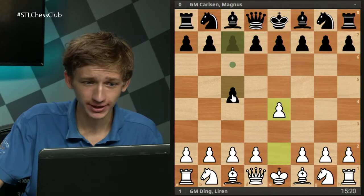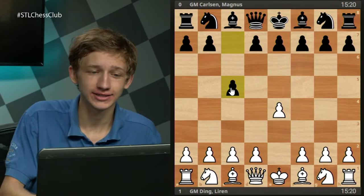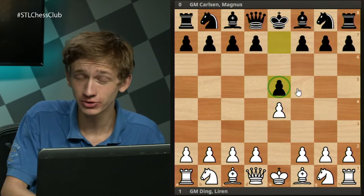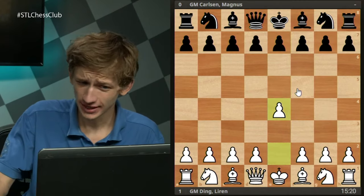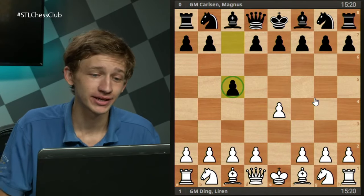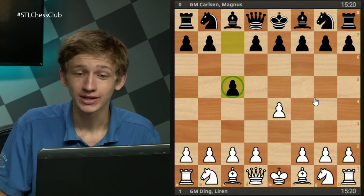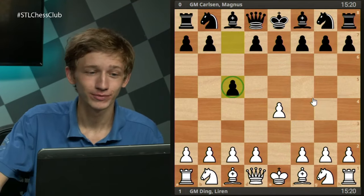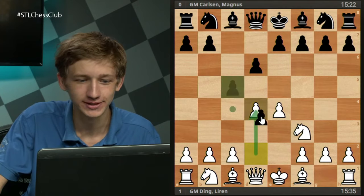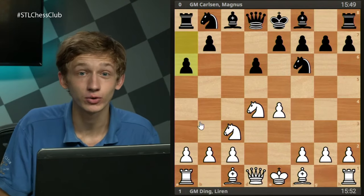Ding essayed e4 and Magnus replied with c5, something he has been known to do lately. Magnus has really been leaning heavily into Sicilian defenses, seeing a lot less e4 e5 than we used to from the world champion. In the past two years after his match with Fabiano, he has very much switched to the Sicilian. Ding responds with Nf3, and we see d6, d4, cxd4, Nxd4, Nf6, Nc3, and a6, entering the Najdorf variation.